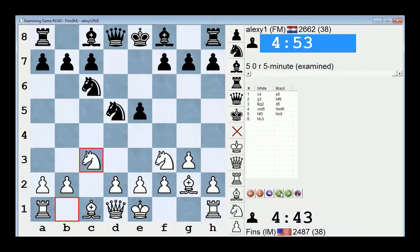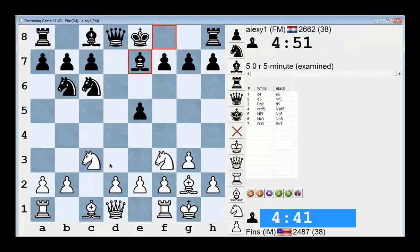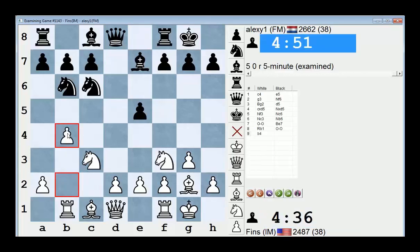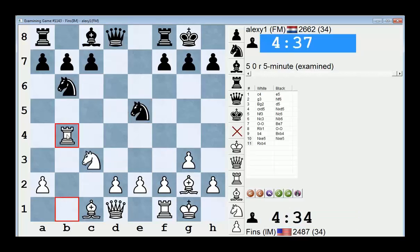So knight c6, knight c3. White can play d3, which is very standard here. Rook b1 is kind of an accelerated idea. So if he castles, the plan is b4. I'm trying to divert one of his pieces from defending e5 — mainly his knight. So if bishop takes b4, then knight takes, I think that works out well for white. This knight is overloaded. If he takes, I take here. White has the bishop pair and two center pawns — I think it's really nice for me.